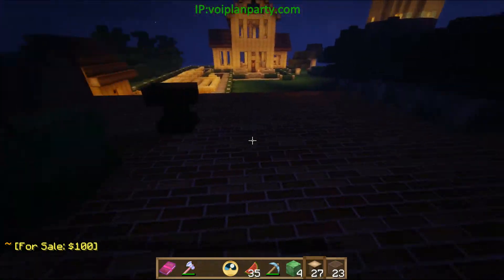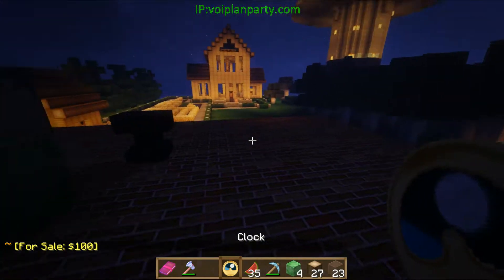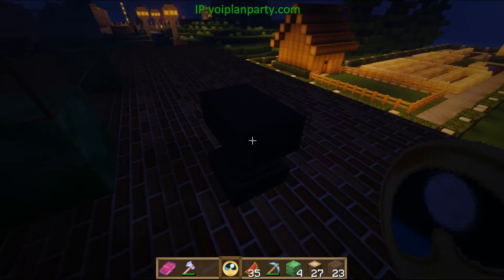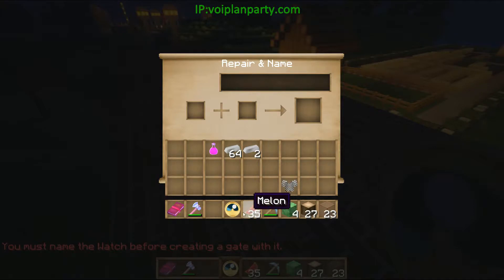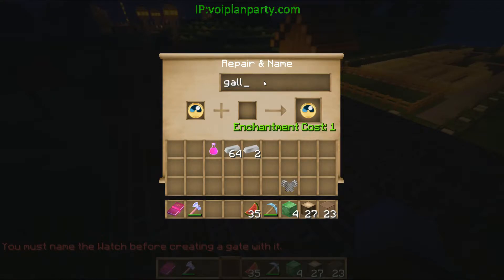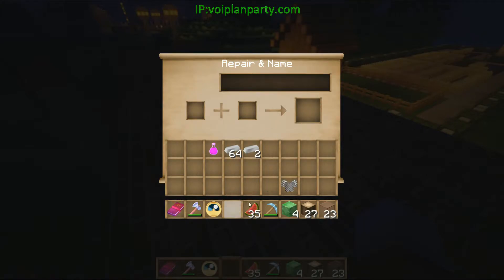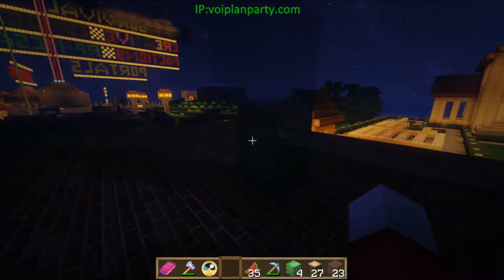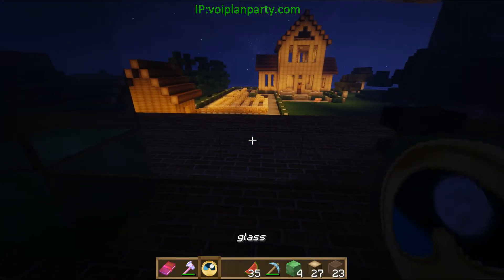The next thing we're going to need is a clock and an anvil. The reason you need an anvil is because we need to rename the clock. So currently the clock has no name — well, it's just 'clock.' So we're going to rename it to 'glass,' for example. And then you just grab the clock, and to create your first gate's entry point, just right click.